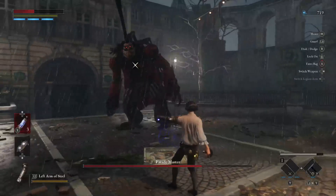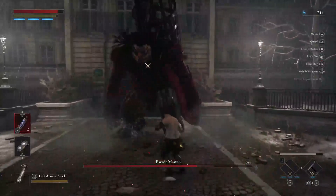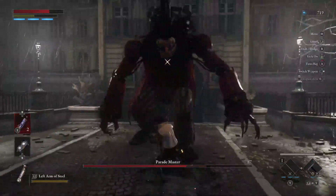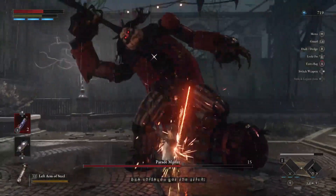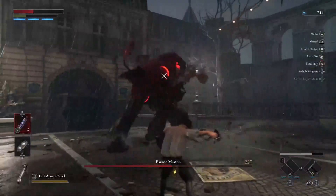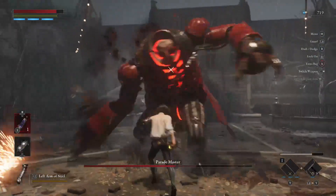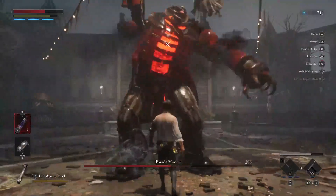Whenever he does do that dash attack, he always likes to follow with either a slow jab or a two-hand slash. You can dash to dodge that attack, and then you have a chance to actually get a heavy shot in before he backs up. But if you are quick, you should be able to avoid any follow-up attacks he has. You can basically just rinse and repeat this strategy until the end of the fight. He is very well telegraphed, and he should make quick work of the boss fight for you.